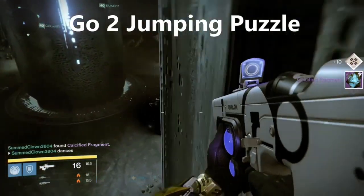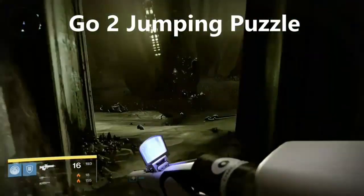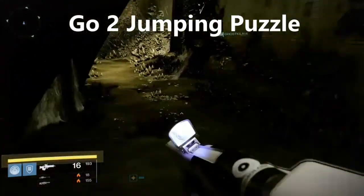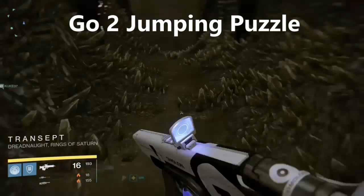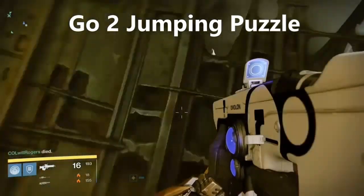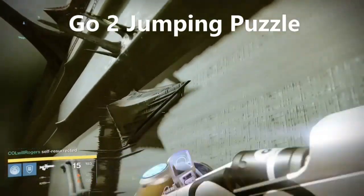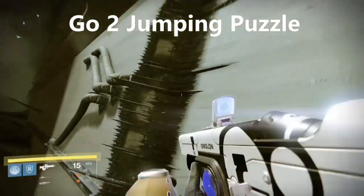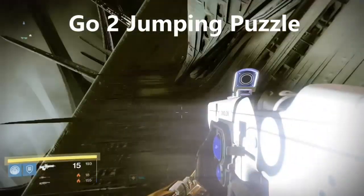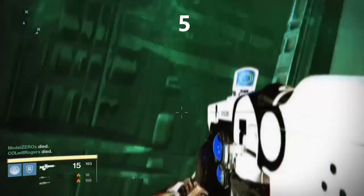The fifth one is pretty close by. Go straight through as if you're heading to the next jumping puzzle normally. When you get there, go straight forward, look over the edge straight down, and you'll see the fifth calcified fragment. You can see it from here — we'll jump down. There it is, that's the fifth fragment.